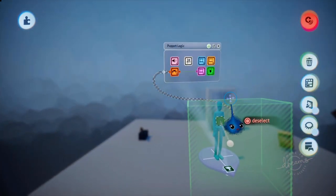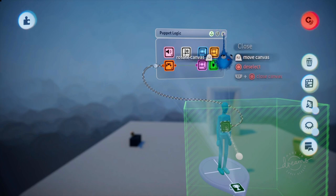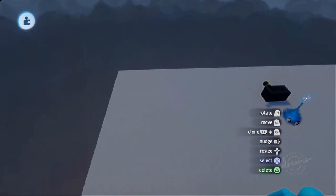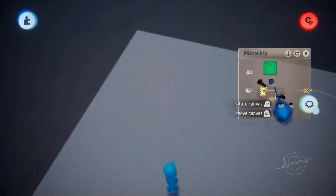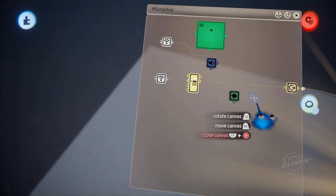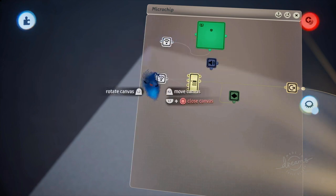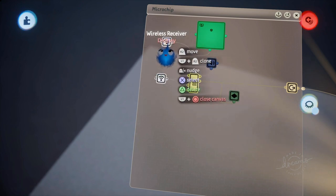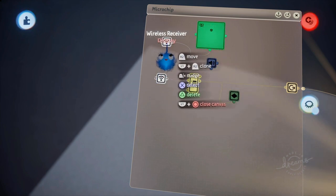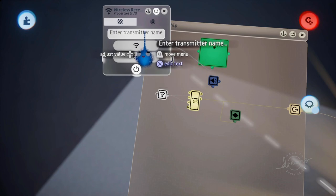Don't panic because we're using signals and transmitters — they're pretty straightforward once you get used to them. So that's all the code in the puppet. Let's have a look at one of our objects. Here's our microchip for our lever — let's zoom in. From our lever before we had a trigger zone, a controller sensor, and an AND gate. Those have been removed and instead we now have a wireless receiver for 'display' and a wireless receiver for 'action'.